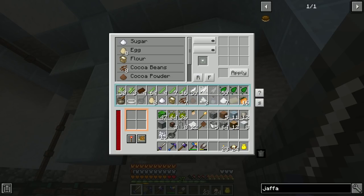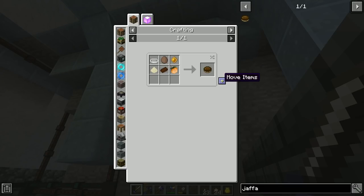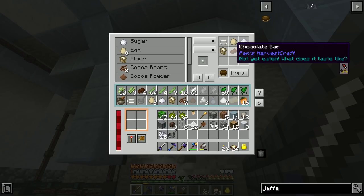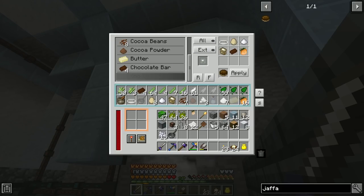Everything's slotted in. The only thing going to the output should be the Jaffa Cakes. So that's how you make a Jaffa Cake: eggs, flour, chocolate bar, and oranges going to the output buffer, apply. Eight recipes in one crafter — we can make all of that in one crafter. Setting the bakeware slot to keep items in so our bakeware stays.